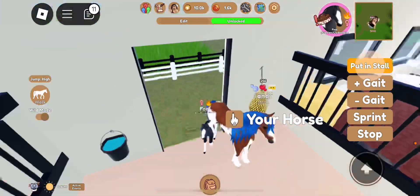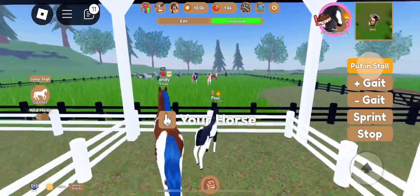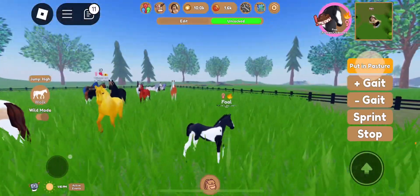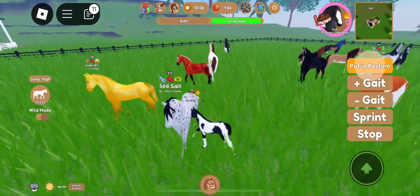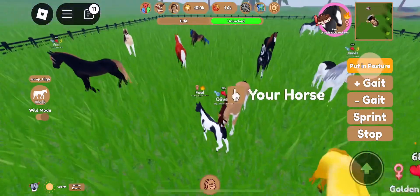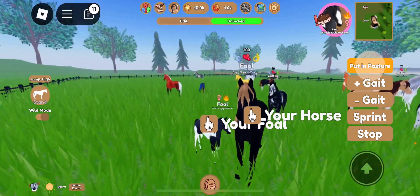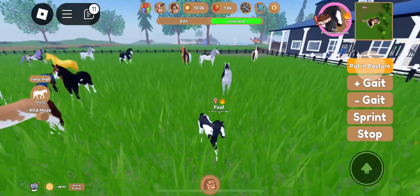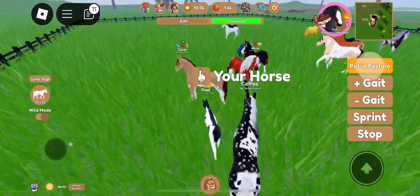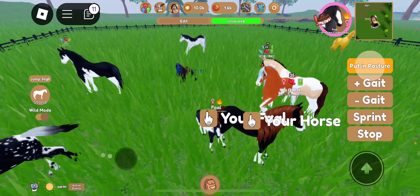Then over here we have Candy — he's independent, but I've had him for a long time. Over here we got Vanilla — he's aggressive, I don't know why, he's always aggressive in real place. Then Sea Salt — had him for two years, golden from last year's fall event, blood half Morgan and half Quarter Horse. That one doesn't have a name — leave a comment with a name below for him! Over here we have Coffee — he's so cute.